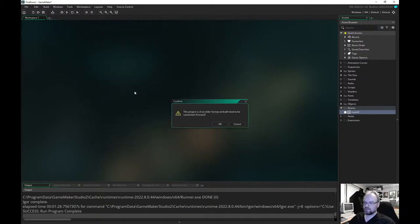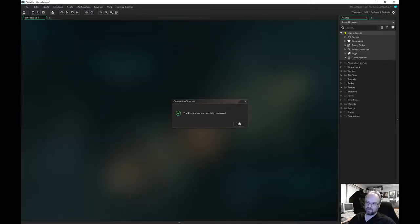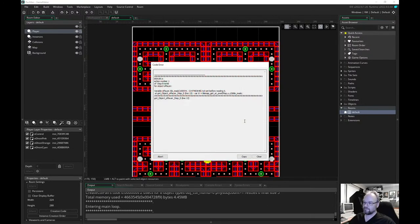Pac-Man — I did do a Pac-Man one, that was good fun. I actually found a site detailing how the movement of the arcade machine went, so I recreated that. I described all the kind of turning points and stuff of Pac-Man. Something must have changed in GameMaker — these things aren't quite right, I should fix these up.